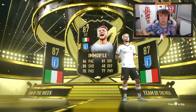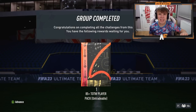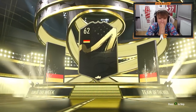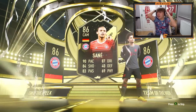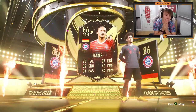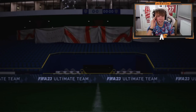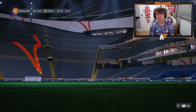Let's open one on the RTG as well and see what we get. Please be better than Aubameyang. 85 plus Team of the Week player pack number two - the nation is Germany, CAM. Oh no, it's a duplicate! I've already got him untradeable on the Road to Glory. That is very painful.